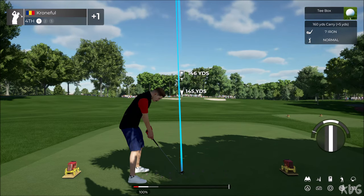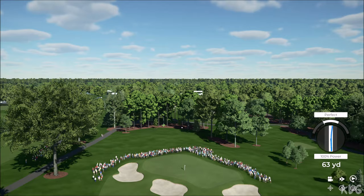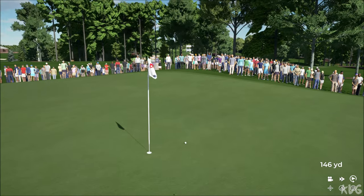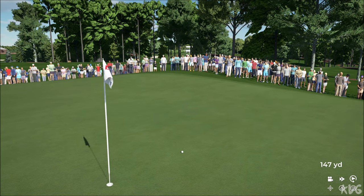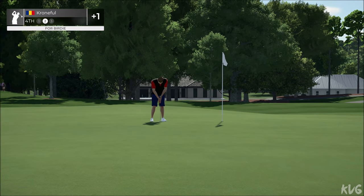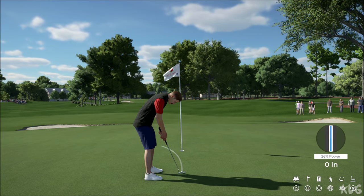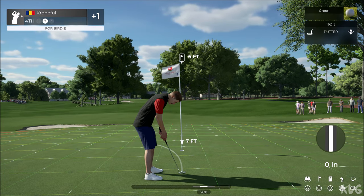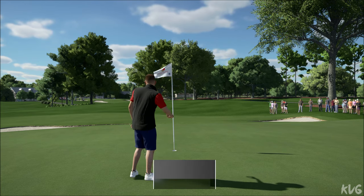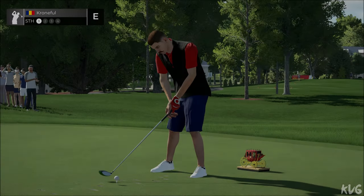And now we're teeing up on the fourth. Heading for the green. Yeah, that's going to work for you. I'm liking that. Little six-footer here, nothing too scary. Nice, that'll work for the bird. And after that hole, you've been brought down to even par.